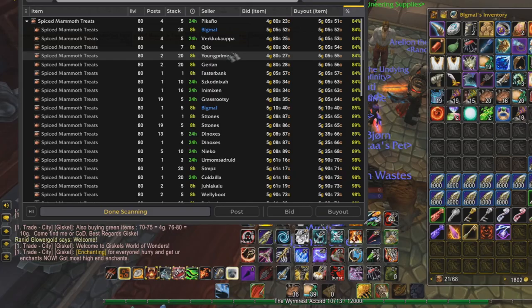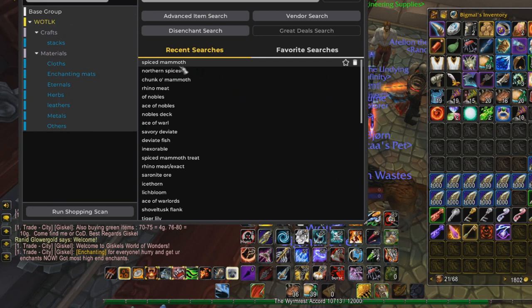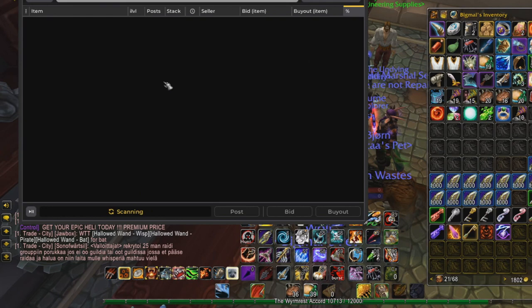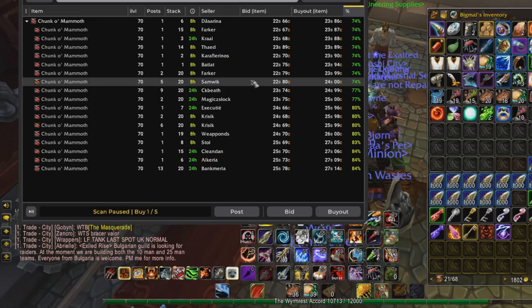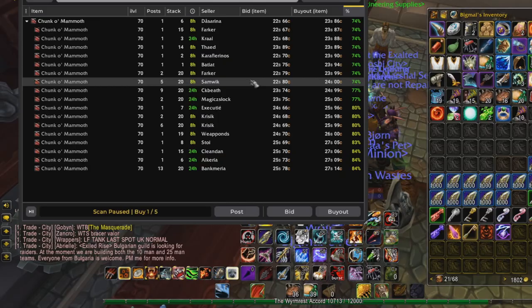Just a nice way to make a few hundred gold every single day. This is definitely not a get-rich-quick scheme, but it's a make-gold-consistently scheme — a very easy way to make a few hundred gold daily. Just check the price of Northern Spices on your realm, check the price of Chunk of Mammoth, and make sure it's profitable enough to do. I'd say if it's over a gold each, then it's worth the time — it's literally zero time to do. You'll be making a consistent profit that way. That'll be it for this video — I hope you found it useful. Please consider subscribing to the channel for more content like this, and I'll catch you in the next one.